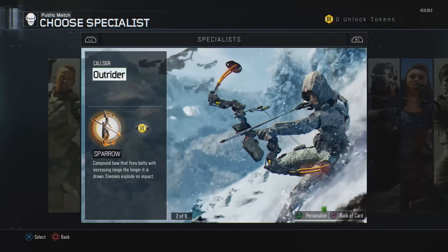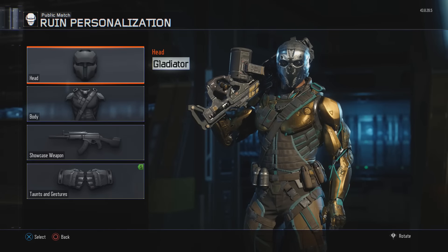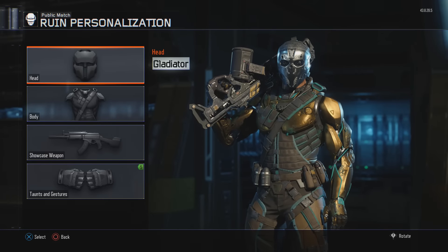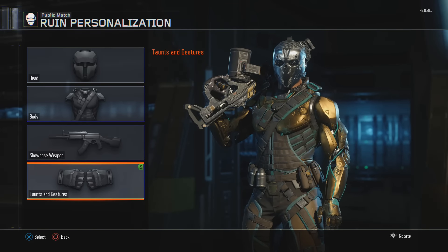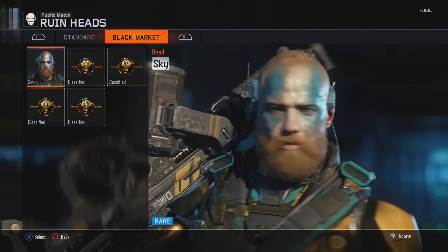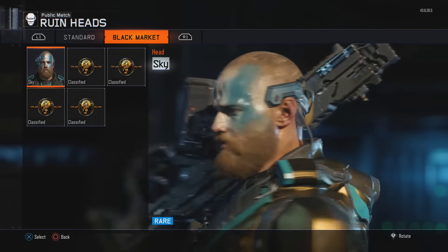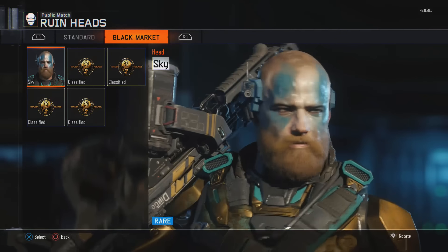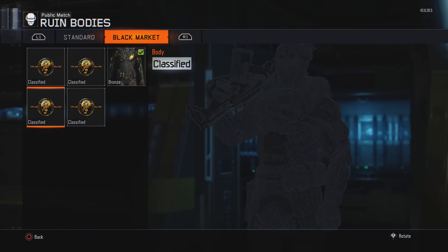We're gonna go through these really quick and we'll start with Ruin, who has probably some of the coolest customization options to me. We'll do the head, the body, and maybe another video if you guys want to see taunts and gestures - we can do that down the road, just let me know in the comment section. For the head, I only have one - I have the sky theme. I like the sky theme on most of them.